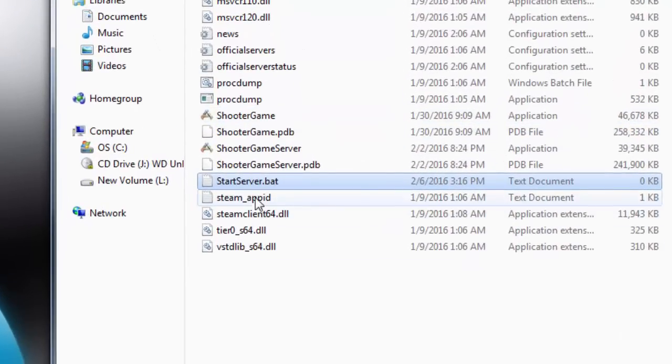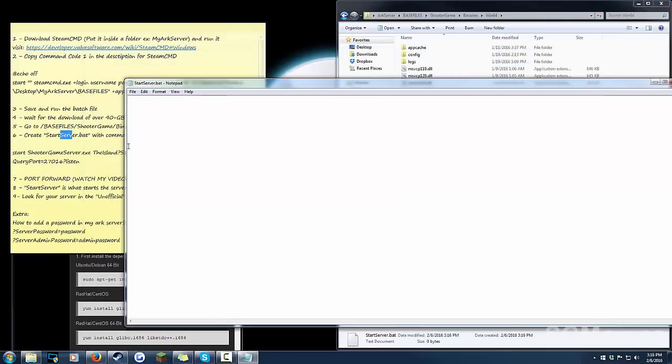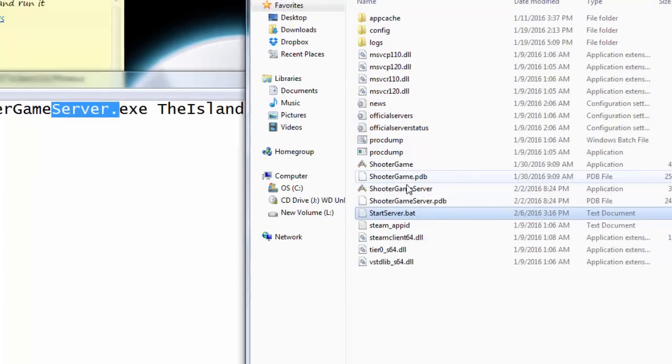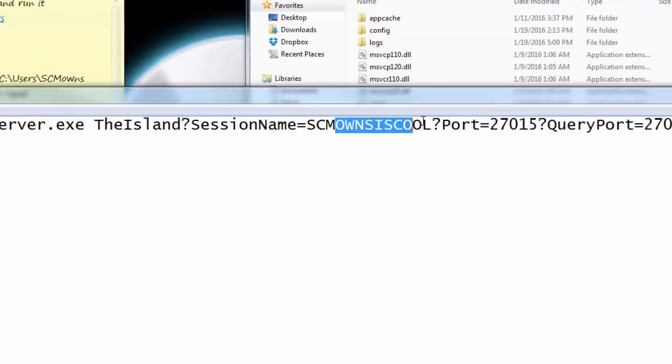Open the new text document and paste in command code number two from my website. It reads: start ShooterGame.exe — which is the application that hosts your server — followed by the map name 'TheIsland,' then the session name which is what you'll call your server. You can call it a test server or whatever you like. I'm going to name mine 'SCMOwns is cool' so I can identify it easily in the unofficial server list.